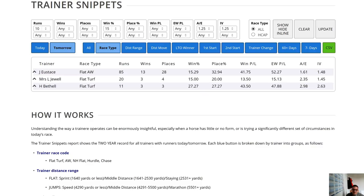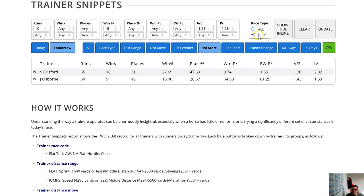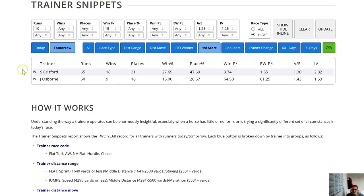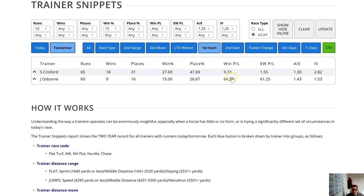These lists cover all races, but if you press the handicap button they return data for handicap races only — and suddenly you've got a whole bunch of other performers. This is particularly material for first and second start: first start with the handicap button selected means first start in a handicap, whereas first start with 'all' selected means first start in any race. For first start in a handicap, Osborne and Chrisford stand out — Chrisford particularly, he's got Turn and Twirl tomorrow, definitely worth a look.